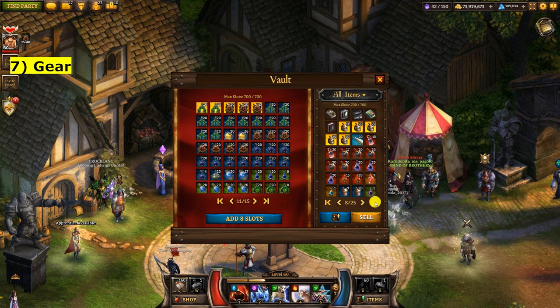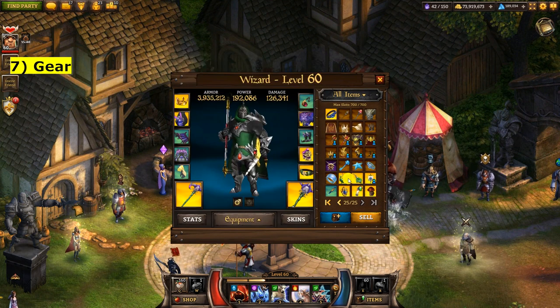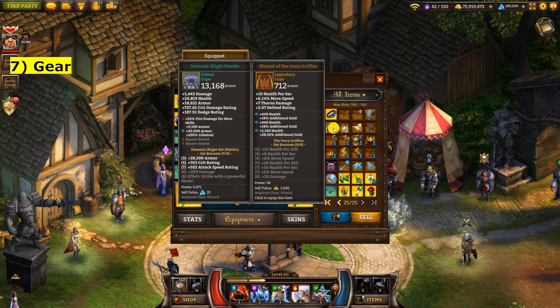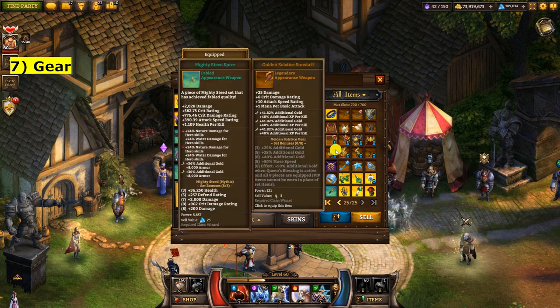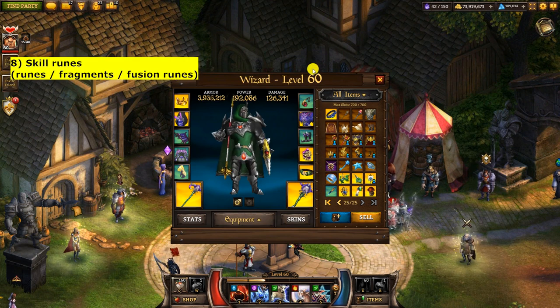Gear is most easily identified because at the bottom of its description it says 'click to equip this item.' It's typically a cape or other wearable, has some stats, maybe some jewel sockets, and you can equip it. Those are the equipment items. Next we have scurions and fragments — scurions come in three shapes: diamond for wizard, triangle for archers, and circle for knights.